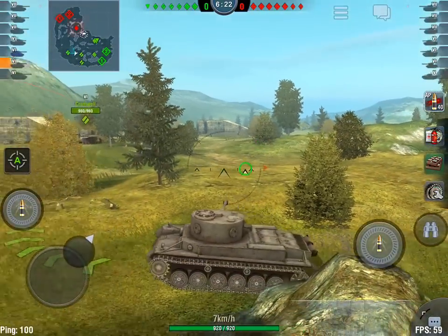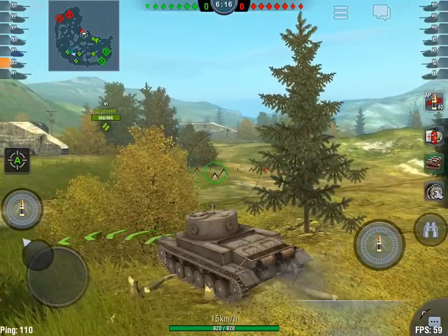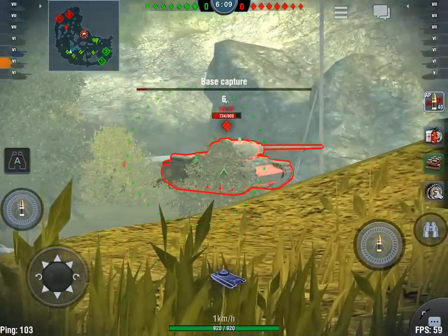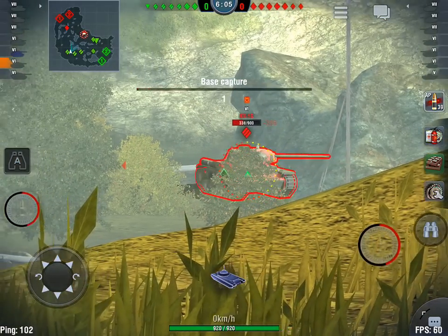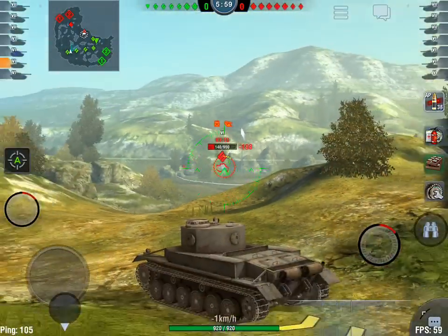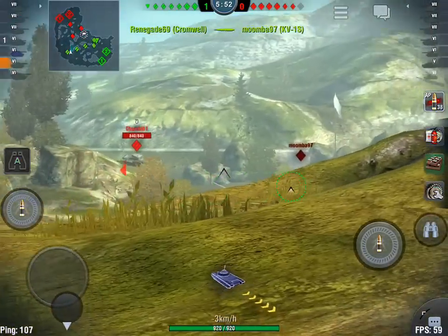We've got somebody down by the flag. I pop over here — it's a dangerous place to be. We've got a KV1S — very nice shot into him, but he's still there. Getting a reload, putting in more good shots — we've taken a hefty amount of points off him. The Cromwell finishes him.